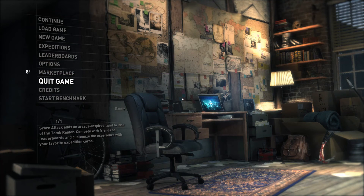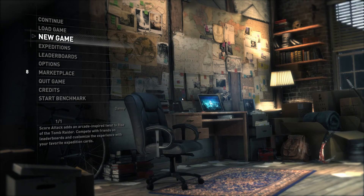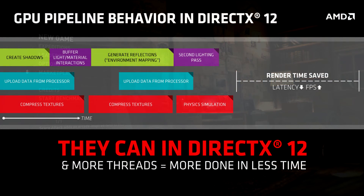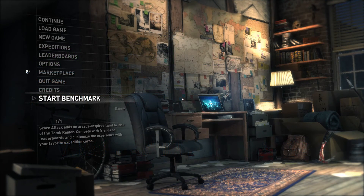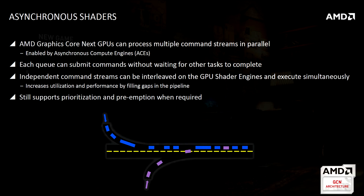With newer APIs such as DirectX 12 and Vulkan we now have the solution that is asynchronous compute. This allows graphics cards to fully utilize their multiple subunits within the GPU. There are actually many different types of units such as shader units, ROPs, DMAs or direct memory access units, and this will allow for multiple tasks to be scheduled to these units simultaneously, which was not possible with DirectX 11 before.